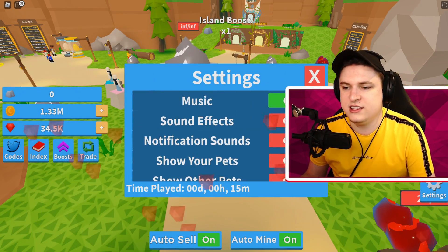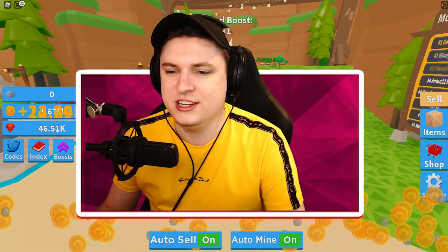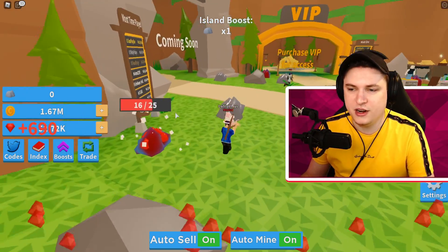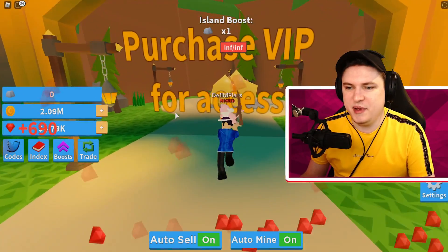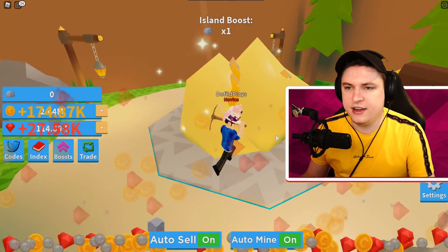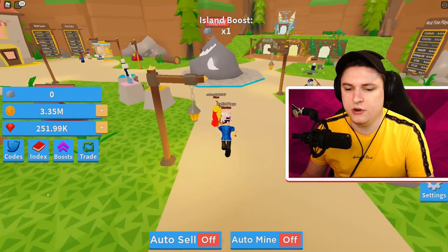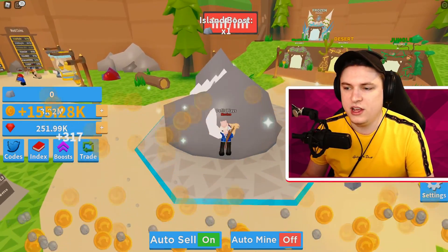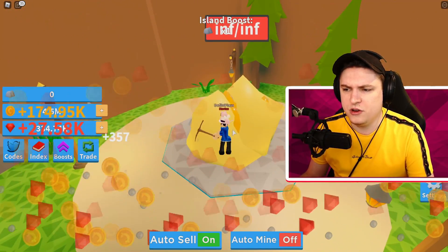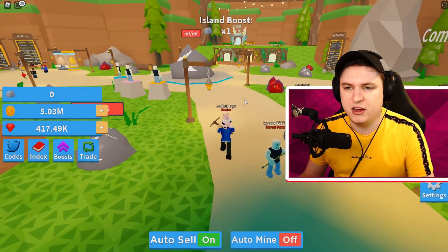I wish I could disable the pop-up notifications for gems going up - but sadly that's something I can't turn off. The mining sound is actually pretty good, and there's an option to play with or without music, which is always nice. There seems to be an infinite golden stone but I need VIP to access it. Let me check - this one gives 357 versus 317 on the regular, so only about 50 more. That's not really worth buying VIP for.